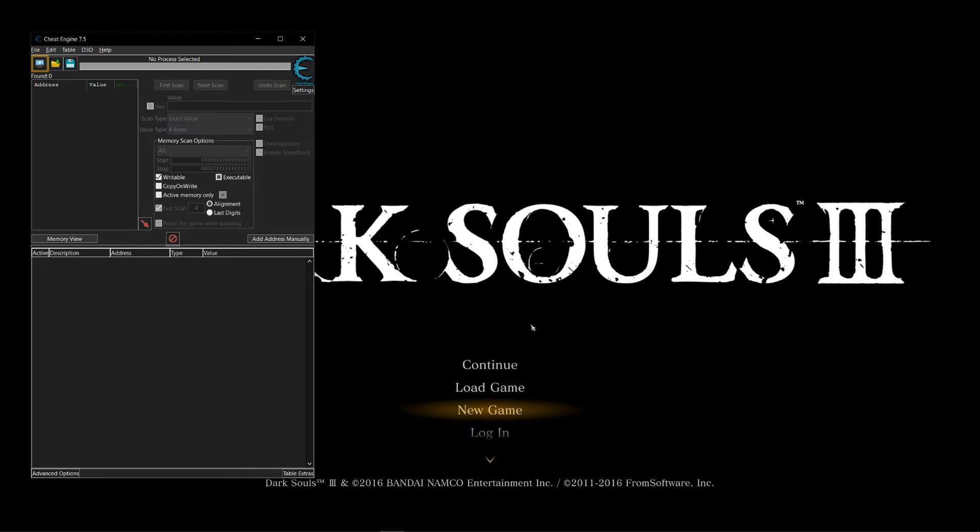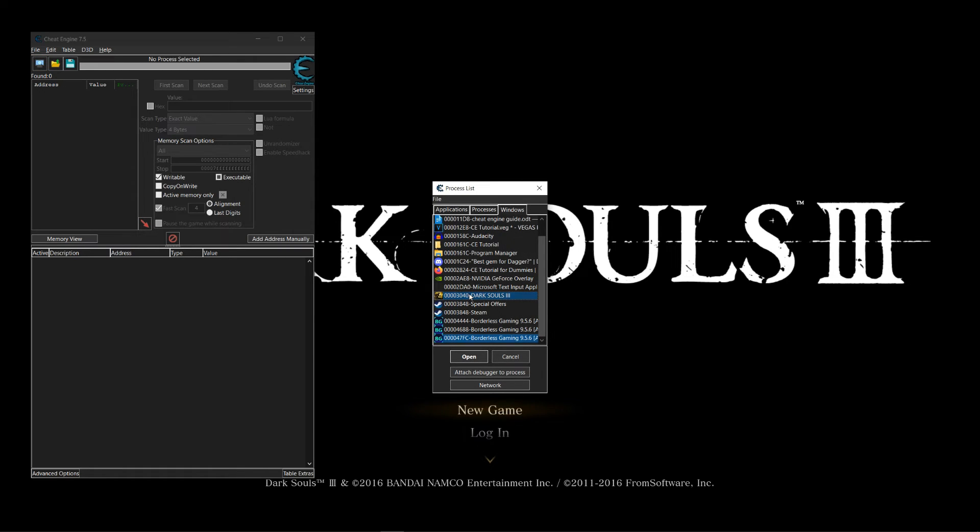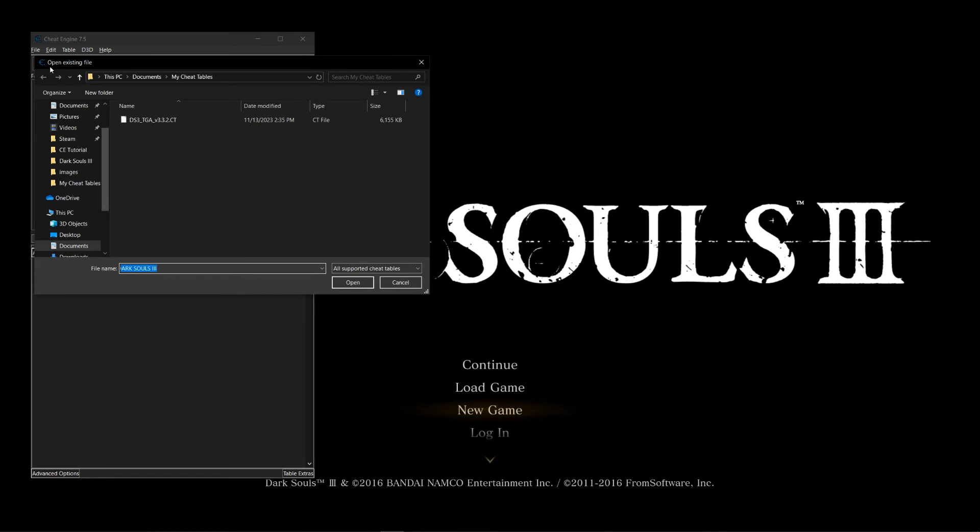With Dark Souls 3 open, we're going to do the following: open Cheat Engine and attach it to Dark Souls 3, then open your Cheat Engine table. This can be done at any point — it does not need to be done immediately.